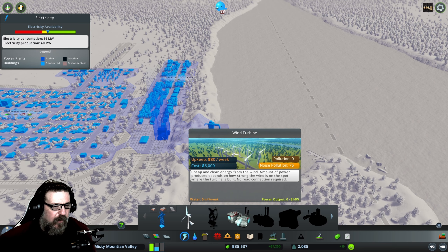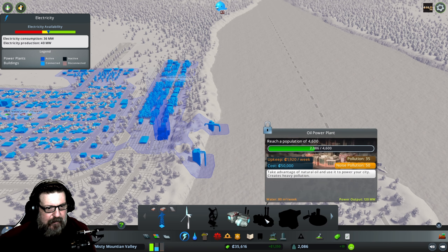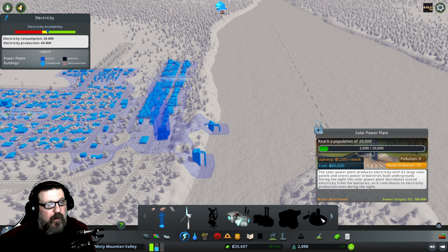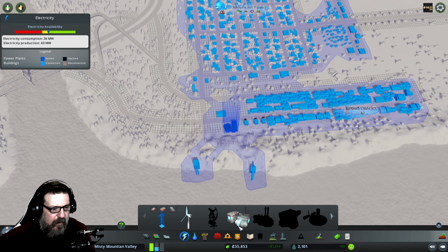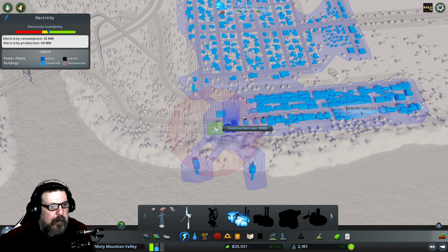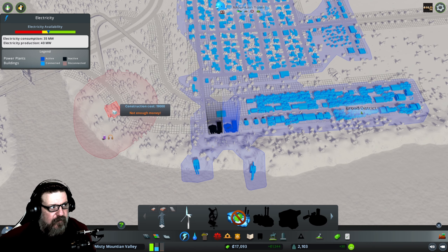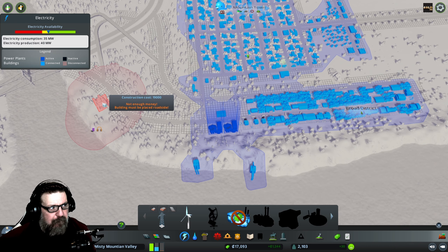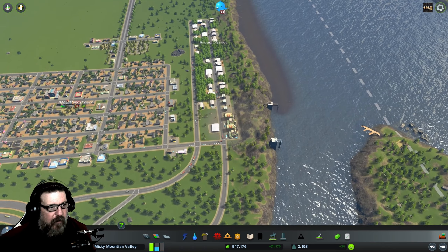Wind turbines are okay but they only produce a max of eight, so not ideal. What I really want is the solar plant, but we need 20,000 people to get there. So I might actually have to put another coal power plant in — it's already kind of polluted right here but decision made. That should instantly fix our electricity problems — there it goes, now we're producing 80 megawatts, so we're good to go.